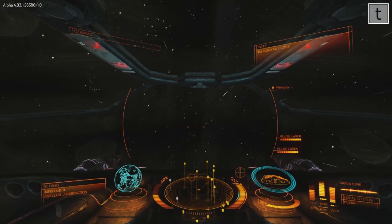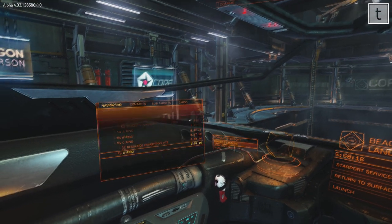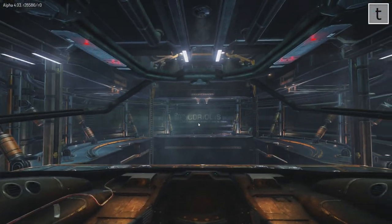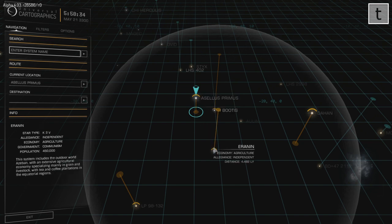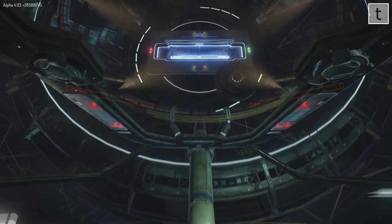Okay, so heading back to the station now. Put full power to the engines and jumped back. Going to load up the galaxy map and I'm going to be jumping to Erinin, working with a federal task force who are fighting local forces. And you will be able to see that in the second video. Ship released, engines engaged.